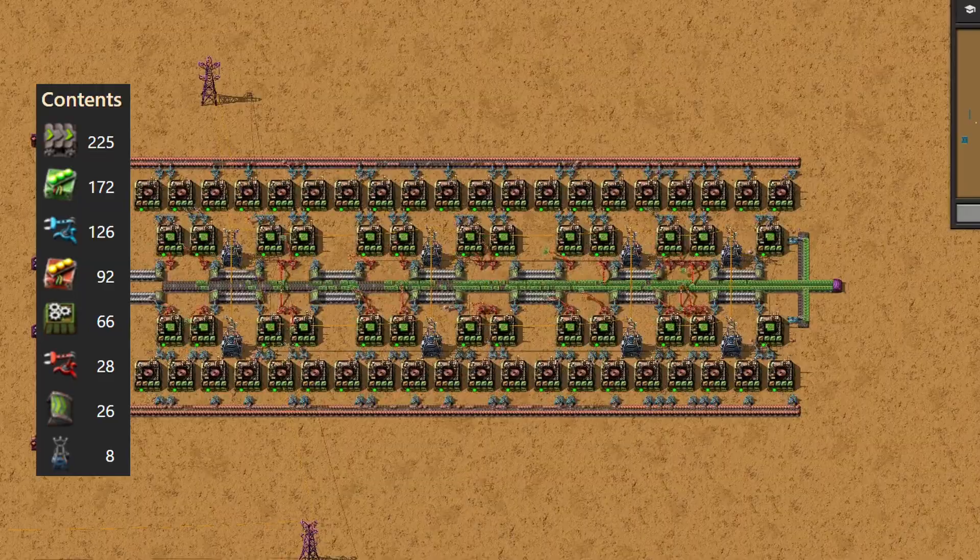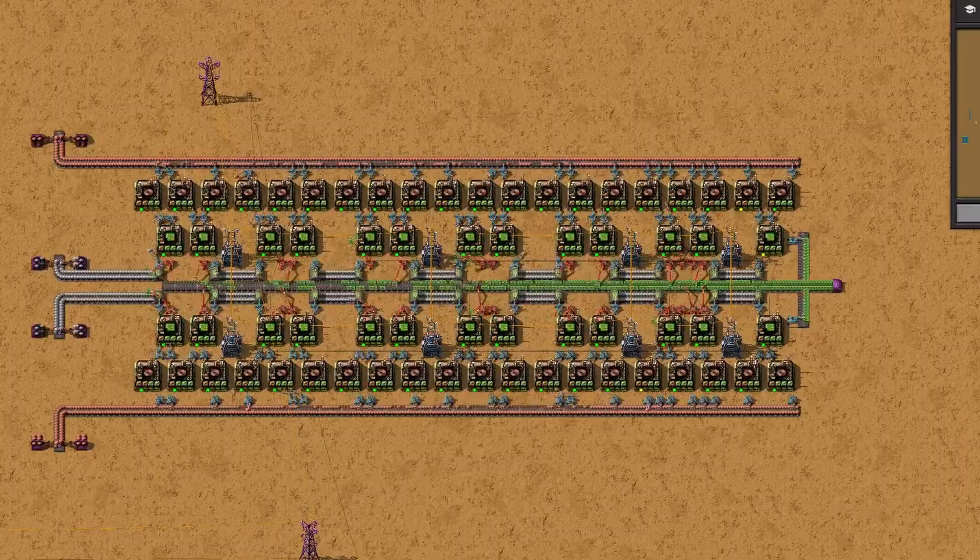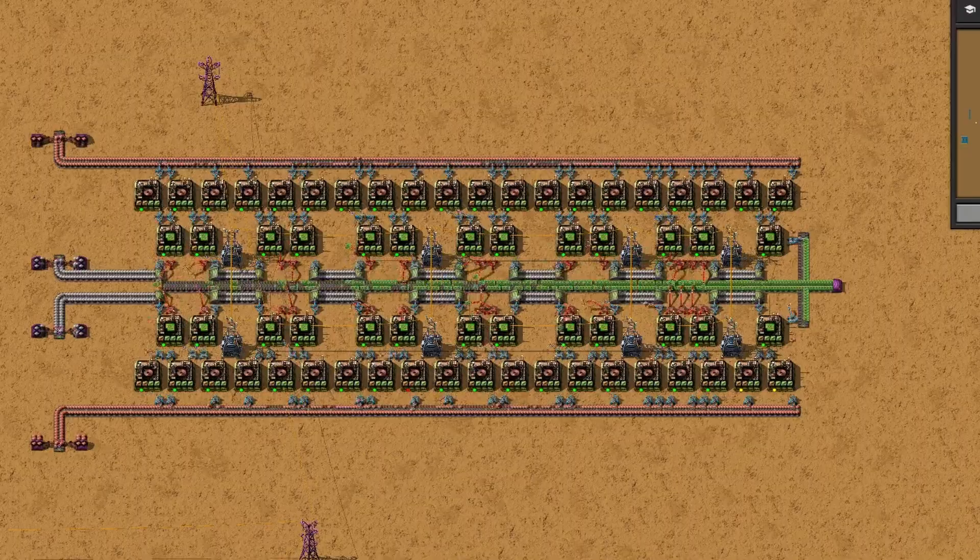There is one little detail to keep in mind: on the very last assembler, you'll want to place the output inserter on the side instead of directly in front. That ensures the green circuits line up neatly on the belt, preventing gaps that could disrupt your flow downstream. So this blueprint is all about resilience — if your factory is in a tough spot, whether that's limited power generation, frequent enemy raids, or just wanting a quieter, cleaner build, this setup and its faster belt variant will keep your circuits flowing steadily.